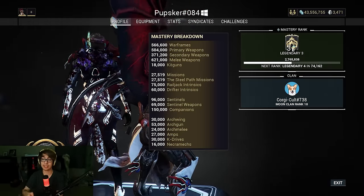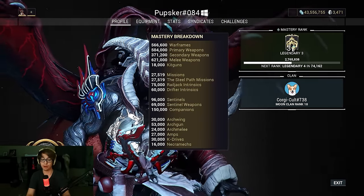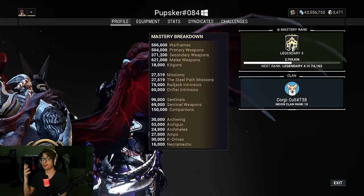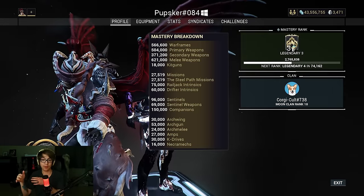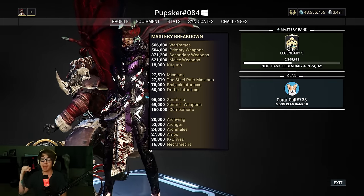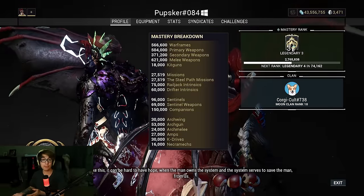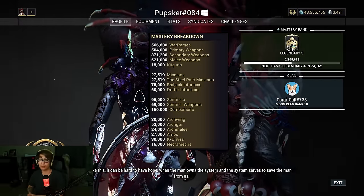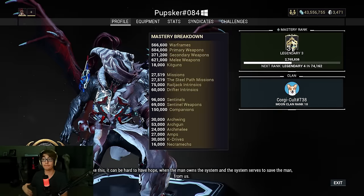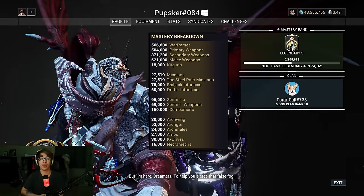We have Drifter Intrinsics, and that is for the Duviri Paradox — essentially leveling up and putting all your skill points in Duviri Paradox. We have Archwing, Arc Gun, all the Sentinels and Companions and Sentinel weapons, and then Arc Melee, Gun, Amps, K-Drive, Necromech. Everything in Warframe that you can level up to 30 or 40 gives you Mastery Rank the first time you level it up to the max level. Regular weapons and Warframes you level them up to 30 — there, you've gotten all the Mastery Rank out of them. You Forma it just to be able to mod it more usually. But there are also weapons such as Kuva, Tenet Weapons, Paracesis, and a handful of other things which you can level up to level 40 using five Formas, and leveling it to 40 is when you completely unlock all the Mastery Rank for that weapon.